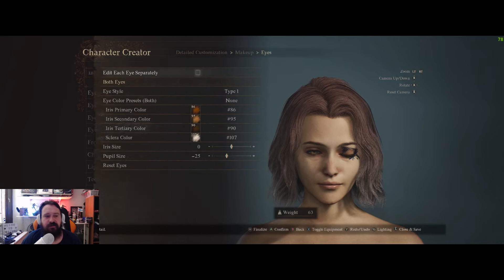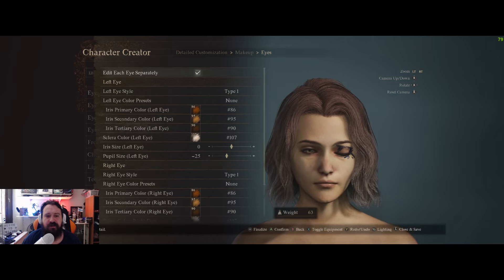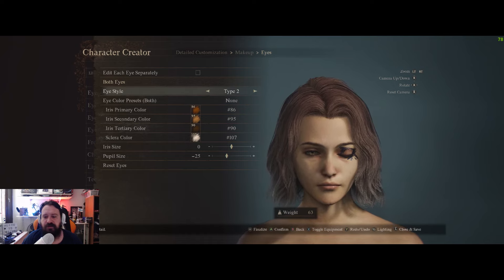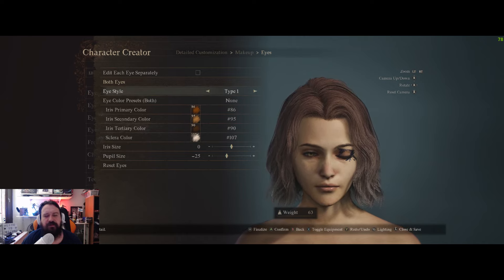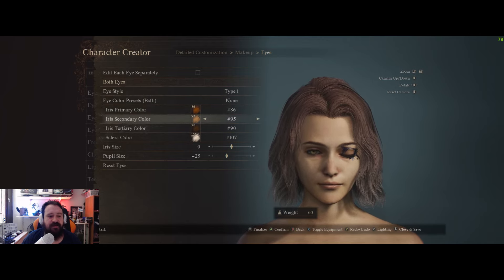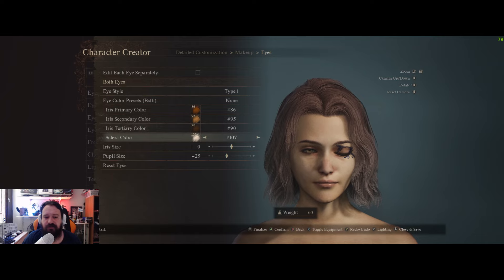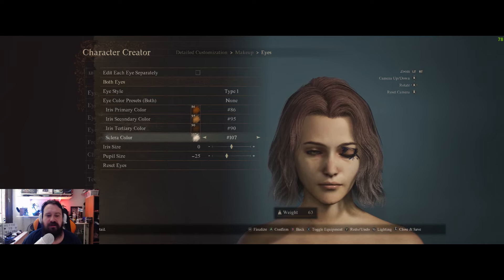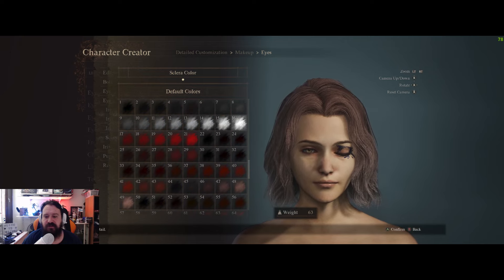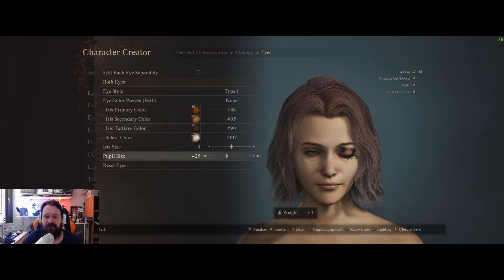For the eye color, I left the same color for both eyes — but if you want different eye colors just click on top. I went with type 1; type 2 also works, but I prefer type 1. Iris primary color 86, secondary 95, tertiary 90. Sclera color I left at 107 — you can use white (color 16) if you want but I like 107. Iris size 0 and pupil size minus 25; she has a pretty small pupil.